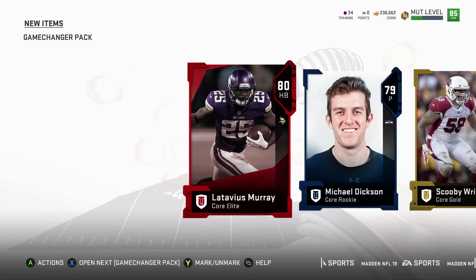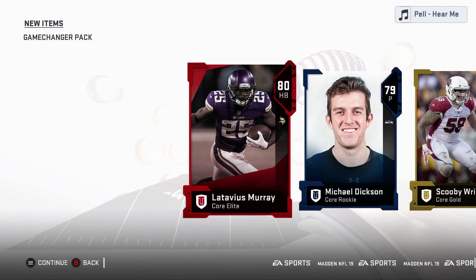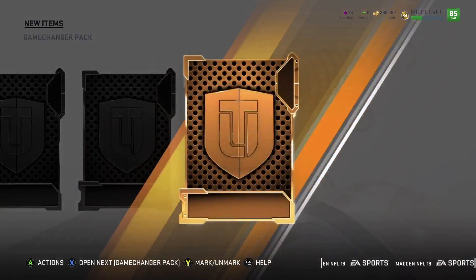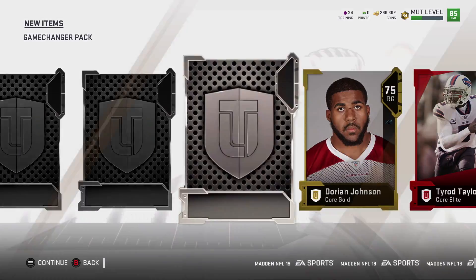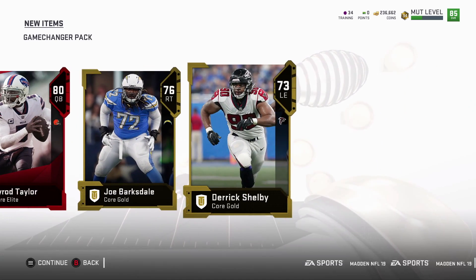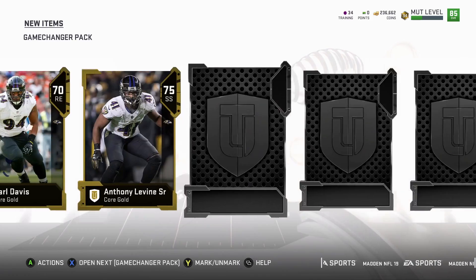Maybe with all these elites I'll get elite tokens and pull some flashbacks. I can either pull them now or wait until Thursday when they release new ones. Elite, elite, elite — Tyrod Taylor, come on. Couple core rookies here for that Saquon set where we can turn in and get a 75 to 79 or something. I think this is our fifth pack down.